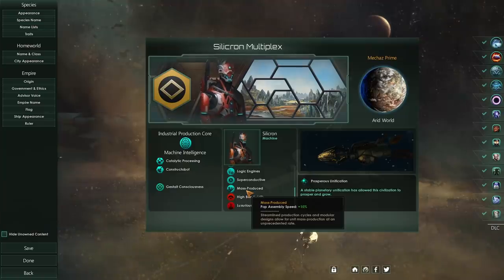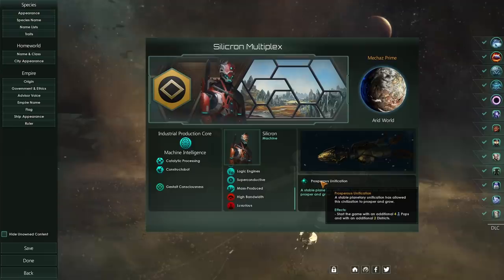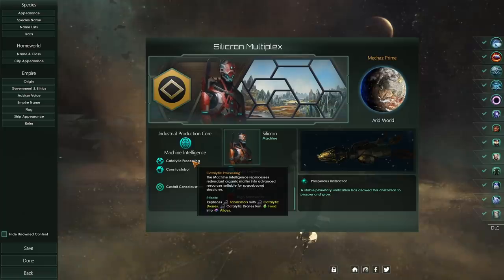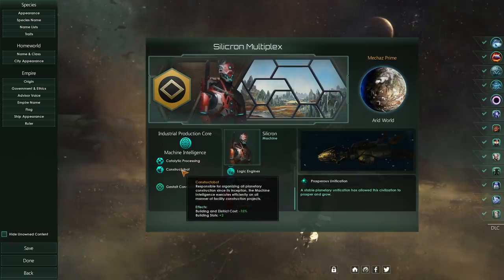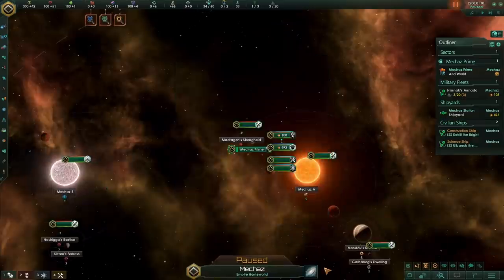I guess you could swap out one of these to have the emotion emulators if you wanted. Not really what we're here to discuss today, though. We have to go with prosperous unification rather than the machine world start, because what we want to be taking is catalytic processing. What does this do? It takes our fabricator jobs and replaces them with catalytic drones, which turn food into alloys. That sounds fantastic. We're also going to go with constructobots just for the extra building slots. Let's jump into a quick game and see what's going on.